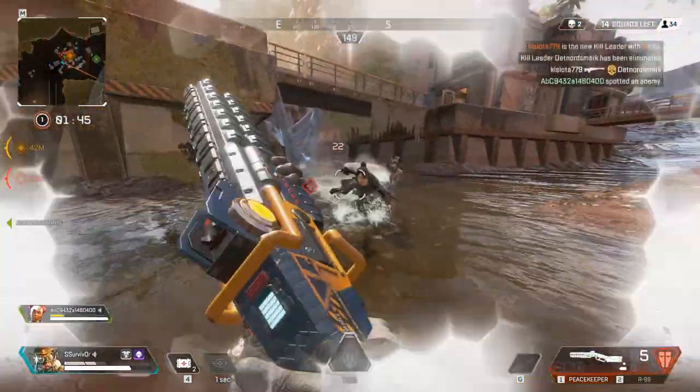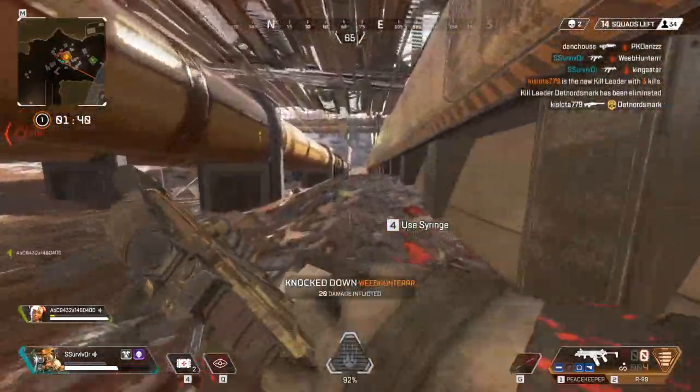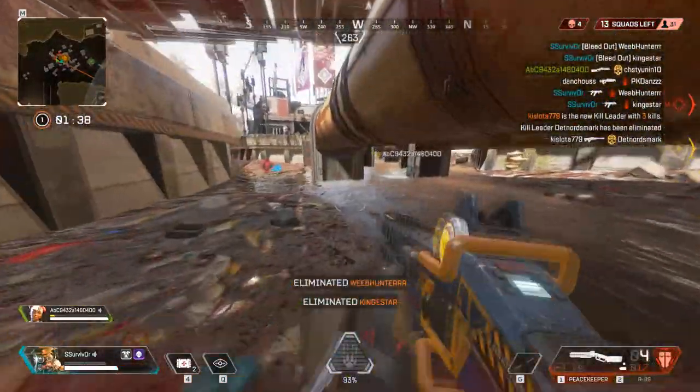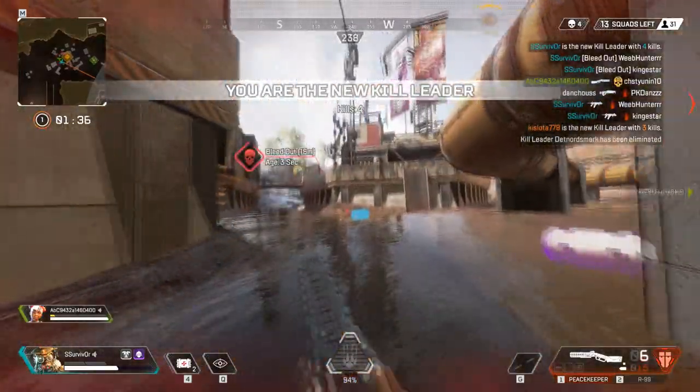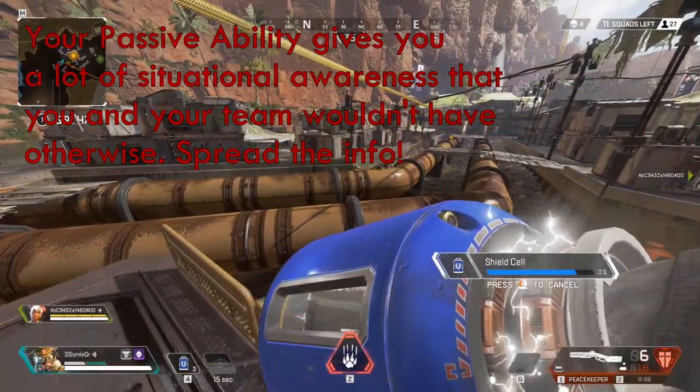Now that we have the basic kit out of the way, let's talk about those playstyles, starting out with the Shared Tactics section. As a Bloodhound, your main weapon is your intel. You need to be constantly on the lookout for footsteps or other enemy actions that might give a hint to where the enemy has run off to.